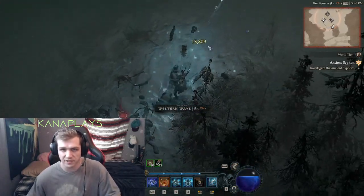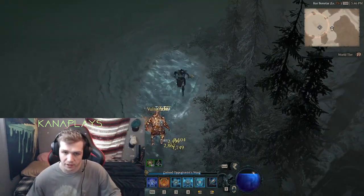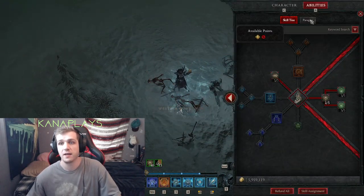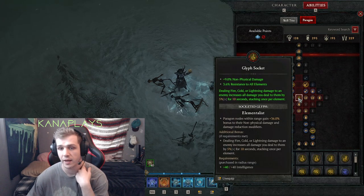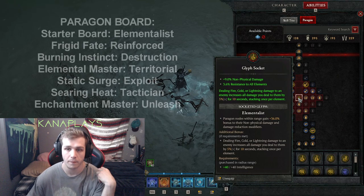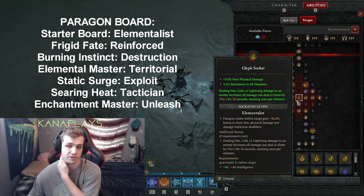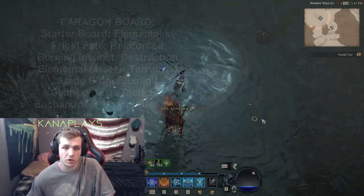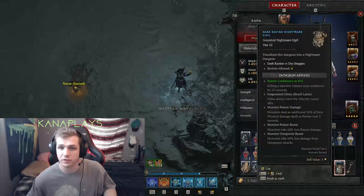This is on tier 4 right now. I'm level 70 now, but I was doing this since probably level 66 — I've been running ice shards since before then, but building it up. Around level 66 with the paragon board, things start to unlock that make you incredibly powerful. For your first paragon tree, I ran Elementalist — Elementalist helps you deal fire, cold, and lightning damage, which is increased by 5% stacking per element. The stacking per element is what's important. I'm actually going to start a nightmare tier just to demonstrate — I'm going to do tier 22.